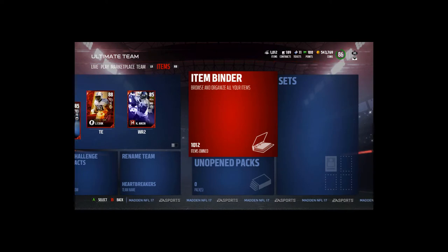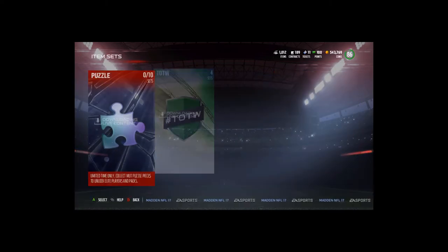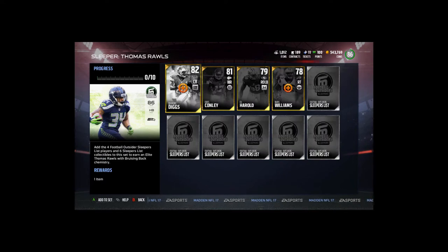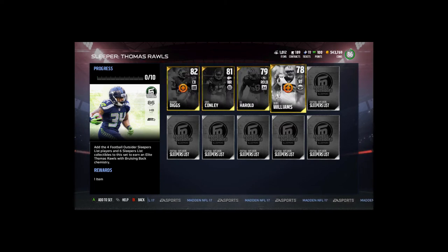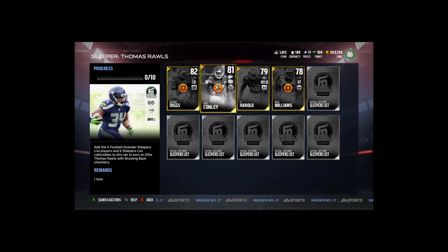Alright guys, I know I'm a little late with this but let's go over the new Football Outsiders cards. I had this recorded yesterday but my audio screwed up and didn't record, so that's what we're doing today. I actually have two of the players — I bought Quandary Diggs and I pulled a Daryl Williams, I guess during the bundle opening. There's also Chris Connelly and Eli Harold.